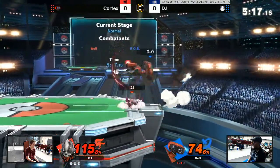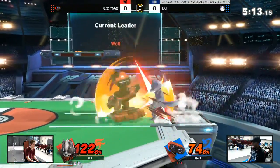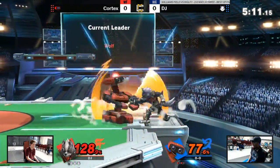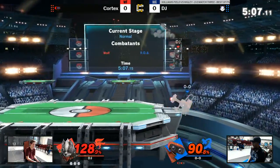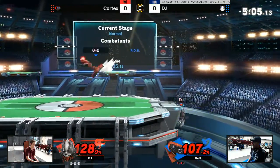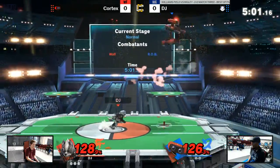I'm waiting to see the famous ROB combo that I see every time I see a ROB. Down throw to up air. Every time there's a ROB on screen, every video I watch — they down throw, what are they gonna do? Up air. I feel like a lot of characters have down throw up air in this game. It's pretty common.